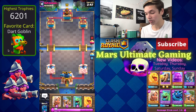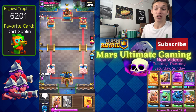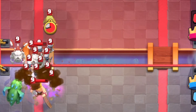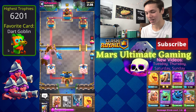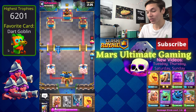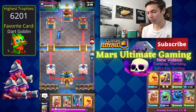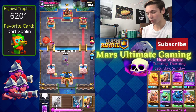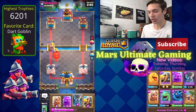Here we are against Infernal. Starting off I have the Barb Hut, and with him going in for Skeleton Dragons I'm actually just gonna go Baby Dragon. I thought he was just gonna have like an RG deck and play it slow, but Infernal is playing very aggressive — he went Skeleton Dragons and then Skarmy, Heal Spirit, and Barb Barrel. We're just gonna go with our Heal Spirit back here and then go with our Healer, and I'm gonna go with the Barb Hut up here to pull the balloon.